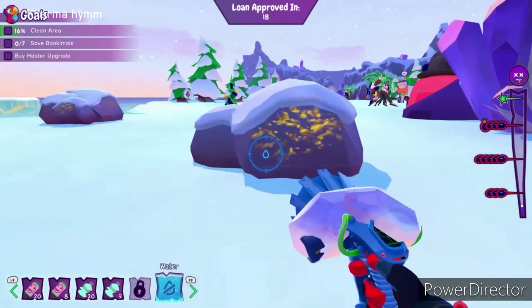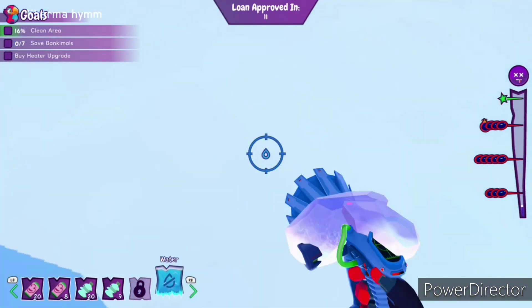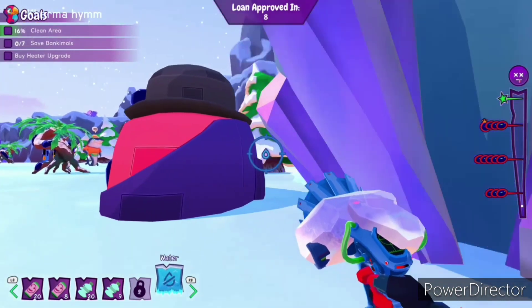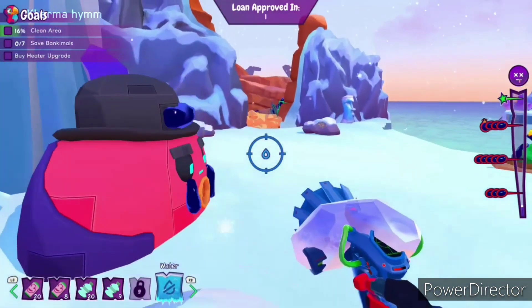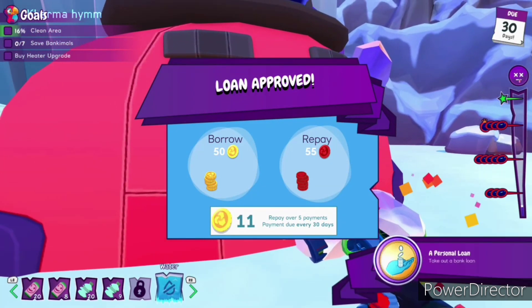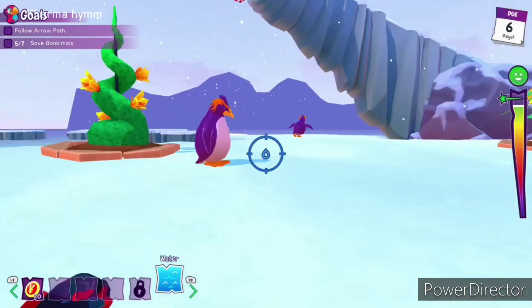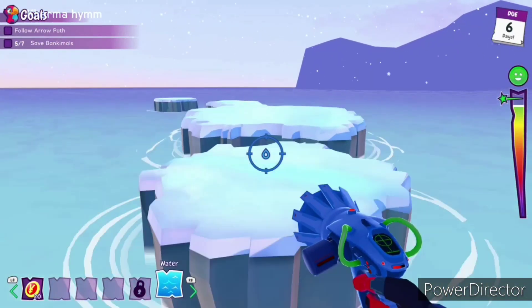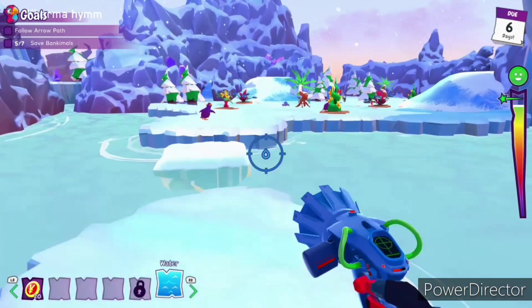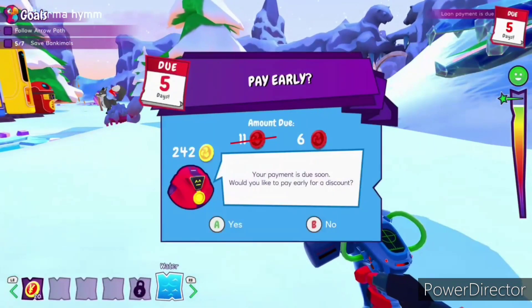The next achievement is called Debt Free. This corresponds to the Personal Loan achievement. The earliest you can get it is in chapter 2, though it's slightly missable if you didn't get the Personal Loan achievement in chapter 2 — in that case you can unlock it in chapter 3. Basically, you won't have enough money to purchase a certain item and you'll need some help. Once you start borrowing money, you'll have to start repaying that debt every certain amount of in-game days. Just pay the debt early — press A when it asks if you want to pay the debt early, keep repaying it, and once you're done with the debt, the achievement will unlock.